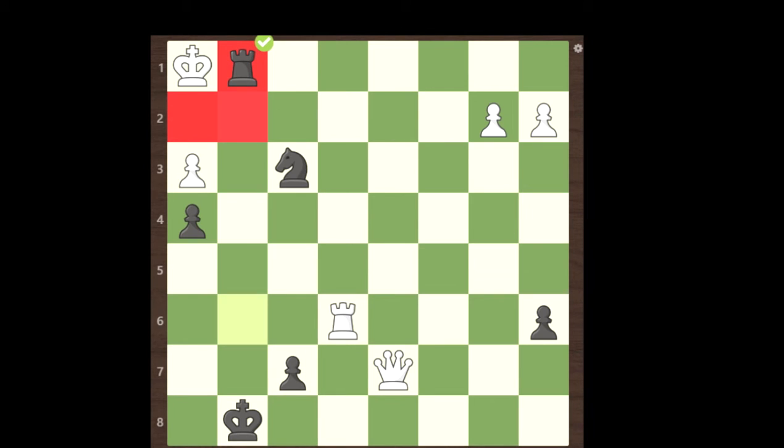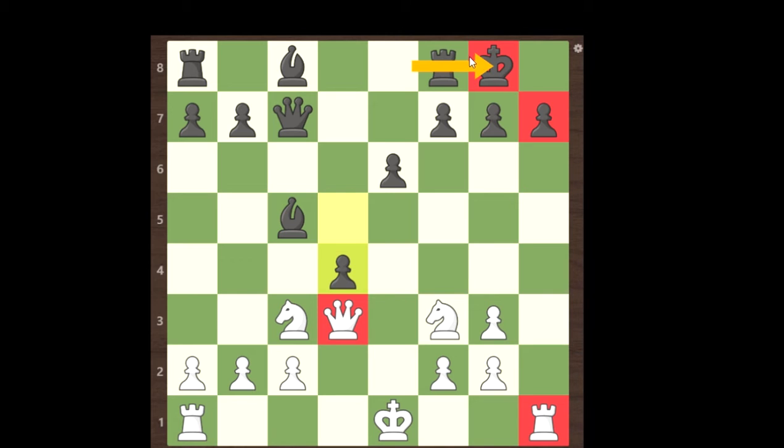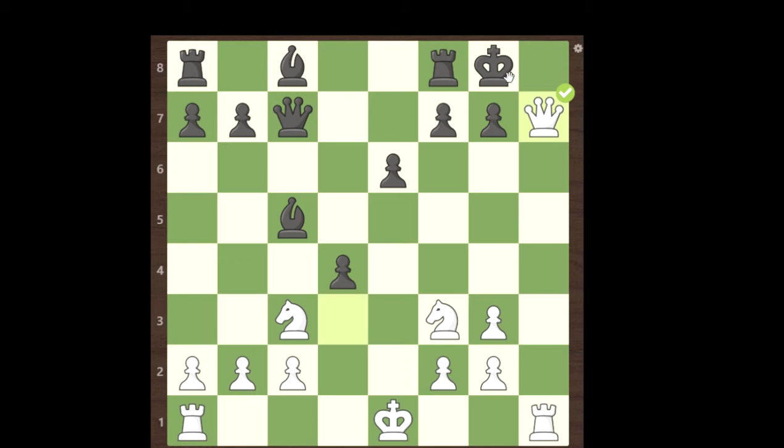Let's do the next puzzle. In this position, you may pause the video and see which is the best move. This is also a checkmate — if you have found the correct answer, congratulations. You can see the rook and the queen are attacking the h7 pawn, which is a very vulnerable pawn. After the king has castled, the king is the only protector of this pawn. So when we take this with the queen, it's checkmate, as the king cannot move to any of these squares — he is checkmated in his own defense.